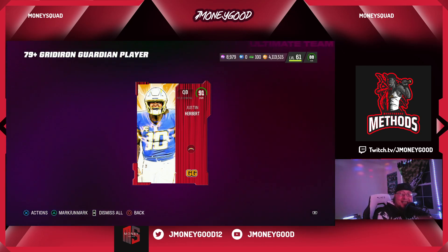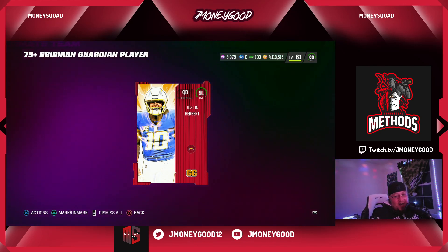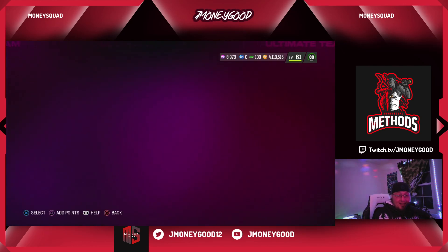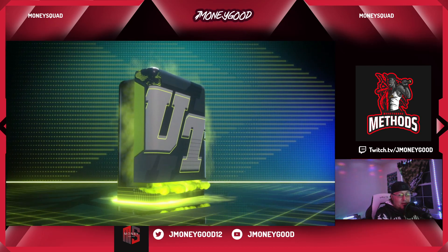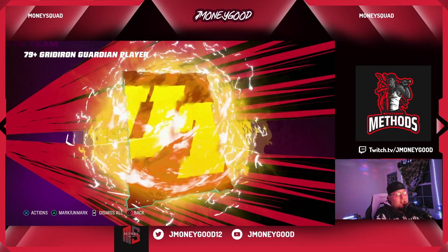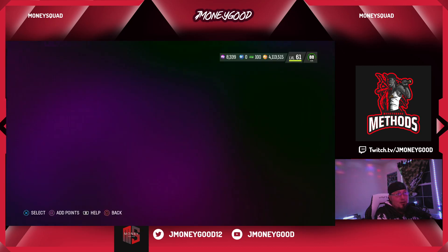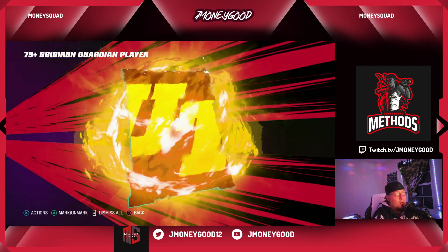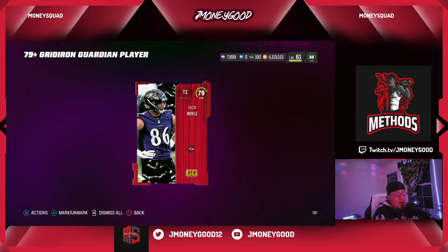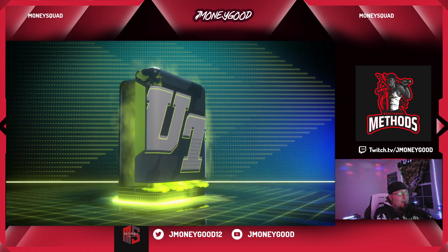I was so discouraged seeing another 79 after 79, and then — let's go! Justin Herbert, baby! Justin freaking Herbert! That's what I'm talking about! So I'm actually going to start messing with these packs. There are four 91s in here — I got the worst 91 out of all of them, but that's fine. If you pull the Woodson I think he's like 700k right now. Not bad at all.